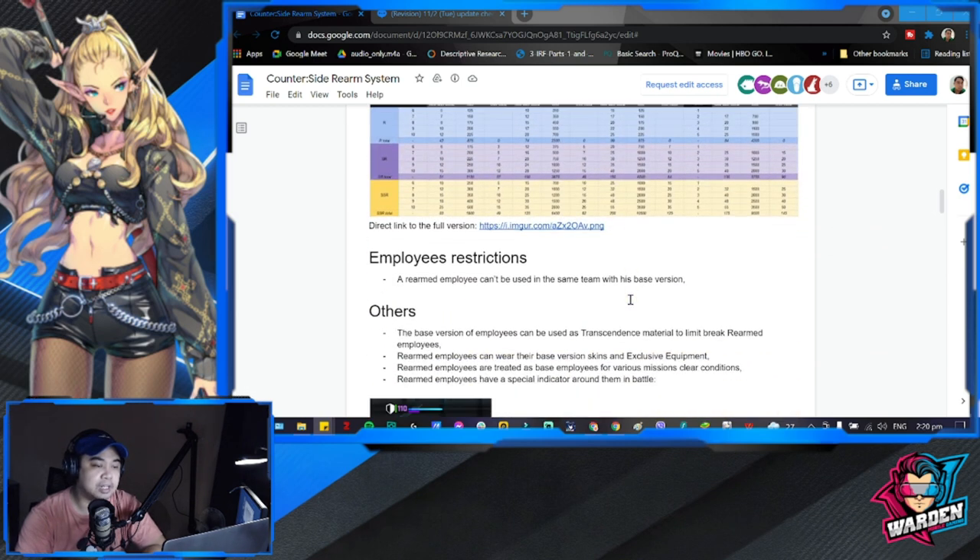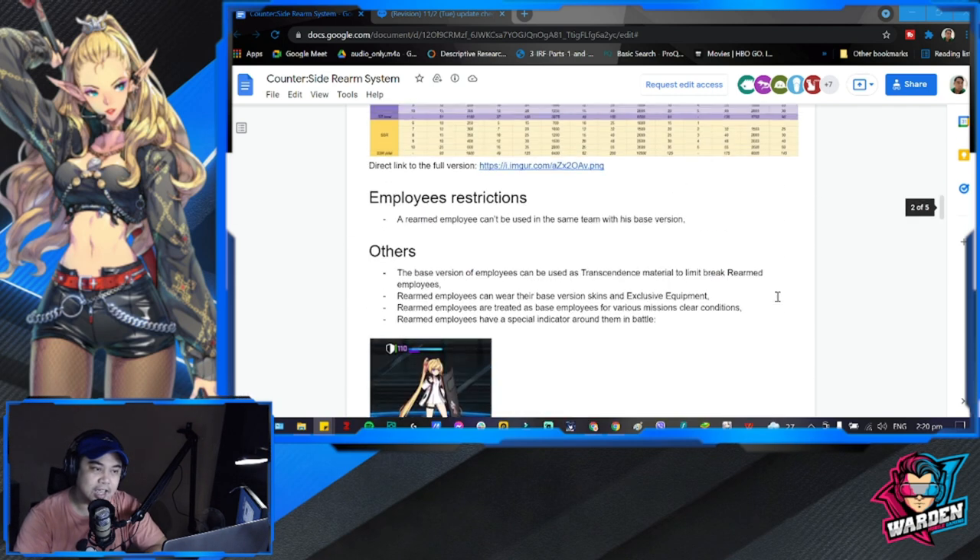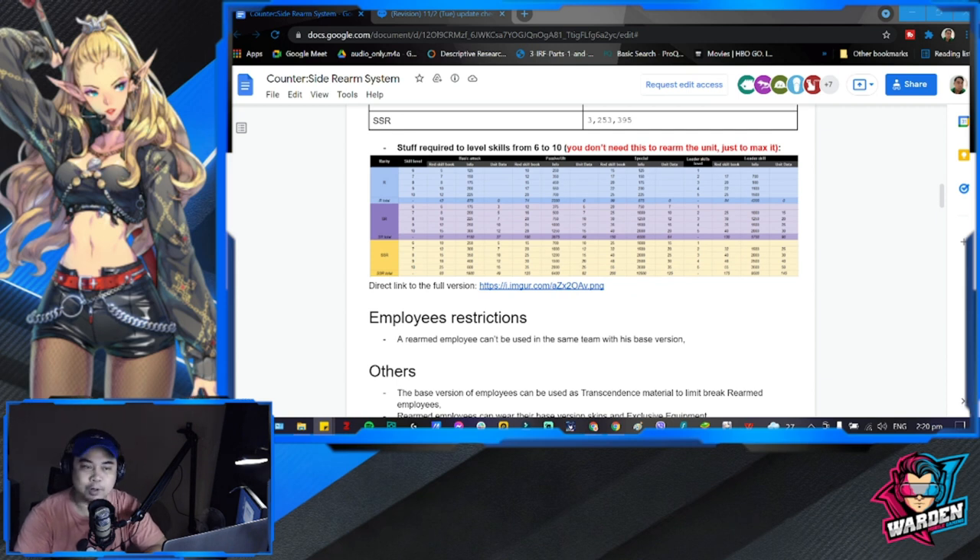If you have a rearmed employee, the base version cannot be used together with them on the same team — so in the case of Shaolin, you cannot have your rearmed and base versions together. Also, skins can be worn by your rearmed employees, so if you already purchased a skin for that employee, you can still use it.